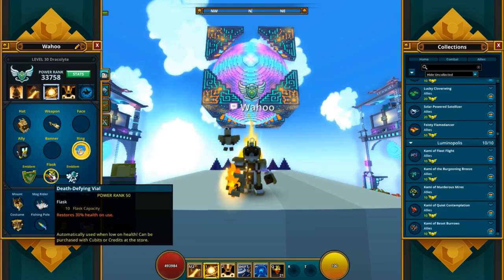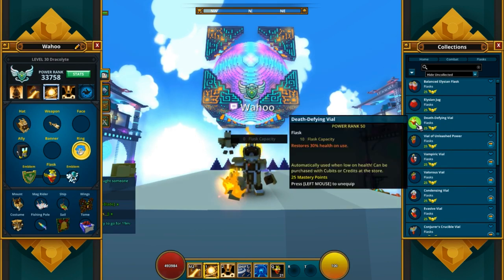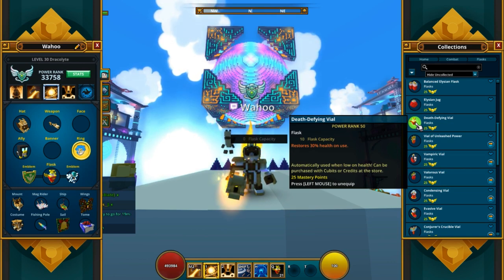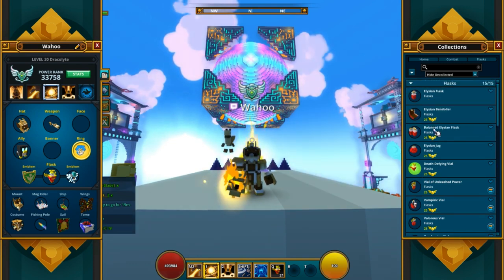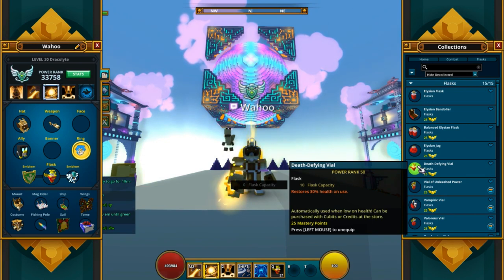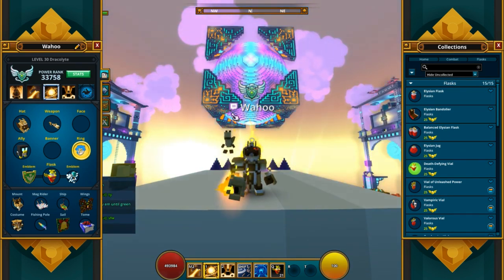Let's talk about flask. You can use basically whatever flask you want, but I use Death Defying because I also use this as my carry class. I carry Shadow Towers every single Monday — Ultra Towers. The Death Defying is really nice because it stacks with all of the subclass bonuses, which I will talk about in a little bit.